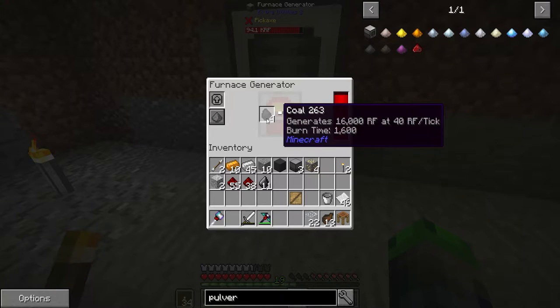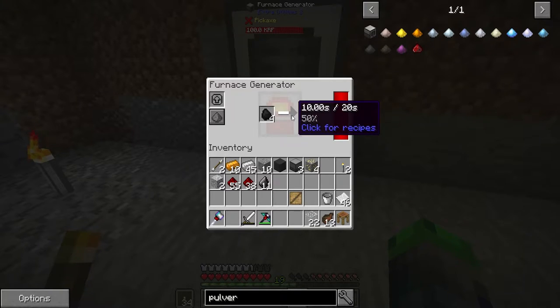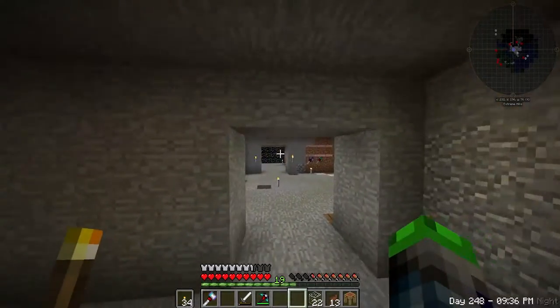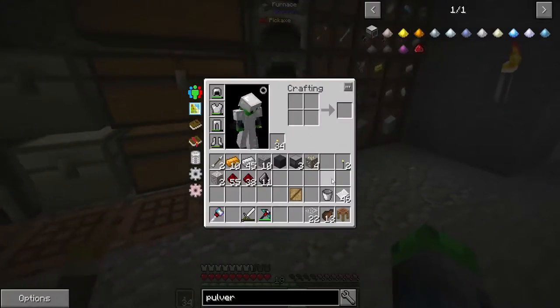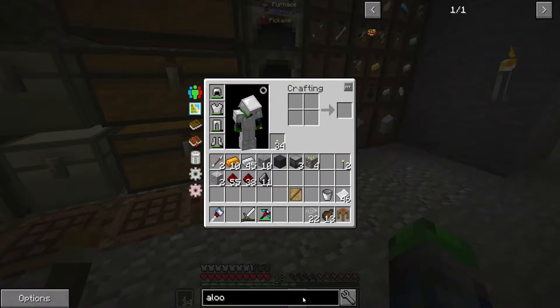Let's watch what happens when the pulverizer fills up on power — does it just stop? Yes, it just stops at 100 percent. That's beautiful, so we don't even need a redstone signal for that. If it fills up, we're good. We need an alloy smelter.